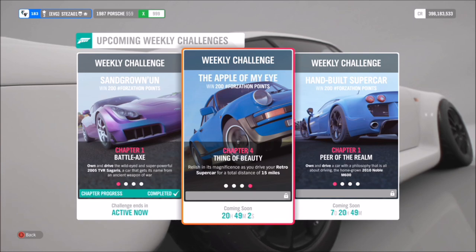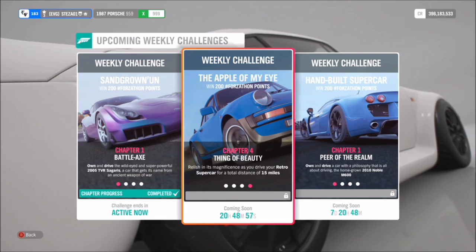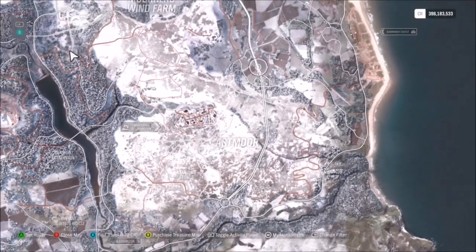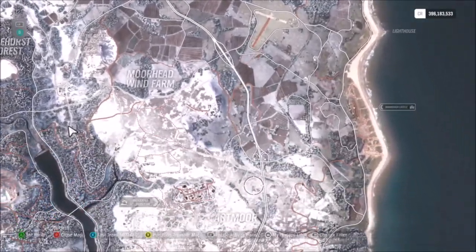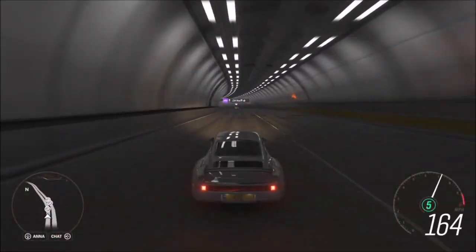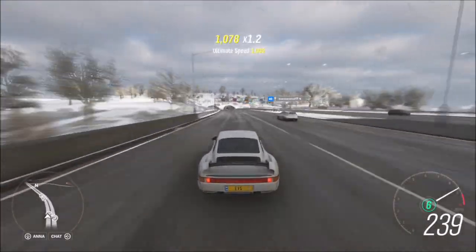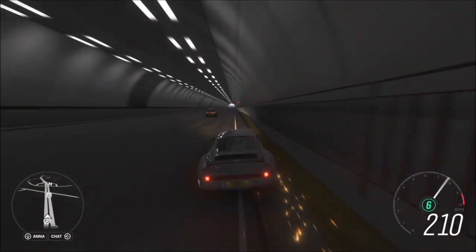The final challenge just wants you to drive 15 miles in your retro supercar. It's super easy, just a little more time consuming than the rest. As per usual I recommend heading over to the motorway, because you can rack up more miles at a faster pace going flat out. This challenge will probably take about five to ten minutes depending on what car you're using and whether it's got a tune. In this Porsche it'll happily sit above 240 mph, so it'll only be about three runs of the highway.